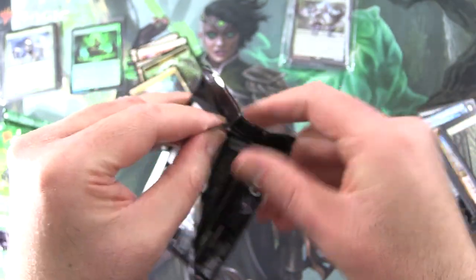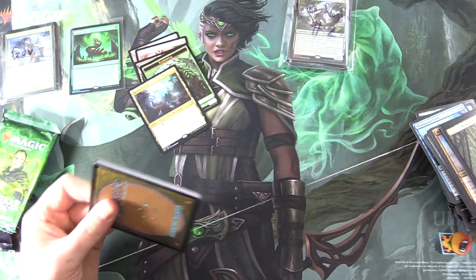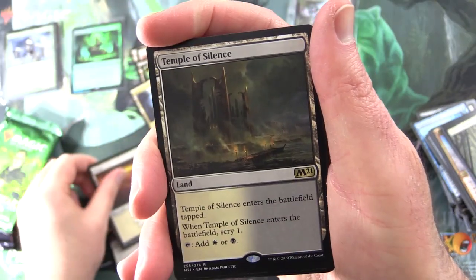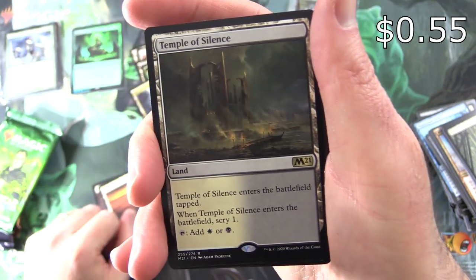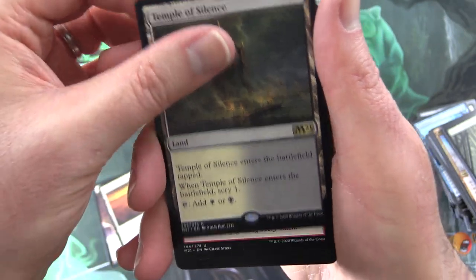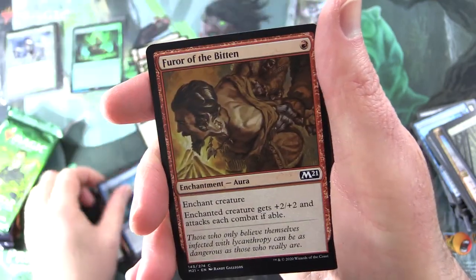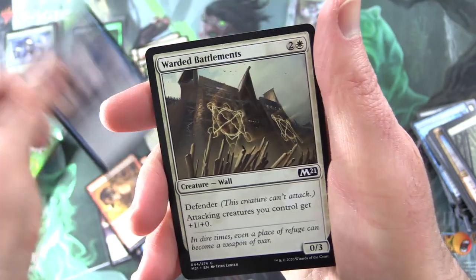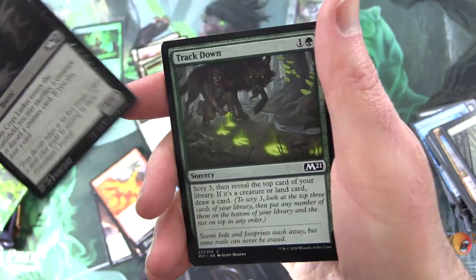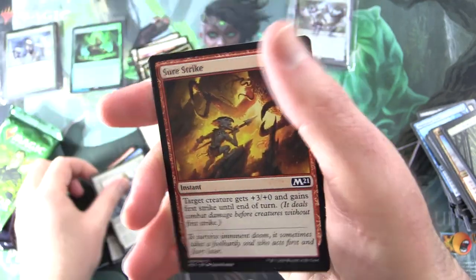Core 2021 — let's see if we can get a mythic here. We have an Angel Token and Temple of Silence — enters the battlefield tapped, scry 1, tap for white or black. Uncommons: Furious Rise, Bolt Town, Waker of Waves. Commons: Furor of the Bitten, Frost Breath, Warded Battlements, Forgotten Sentinel, Scorching Dragonfire, Crypt Lurker, Track Down, Opt, Mateshift Battalion, and Sure Strike.